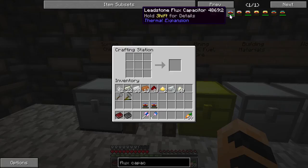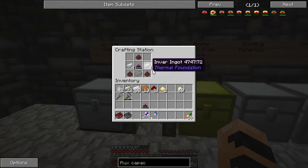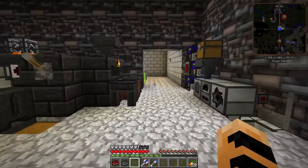In NEI, you cannot shift-click if the items won't stack, and flux capacitors don't stack. It should be Invar over here, and I think 10 on the bottom. Alright, there are my hardened flux capacitors.